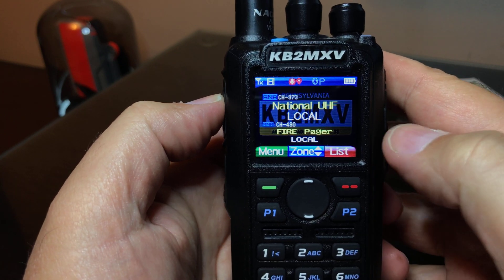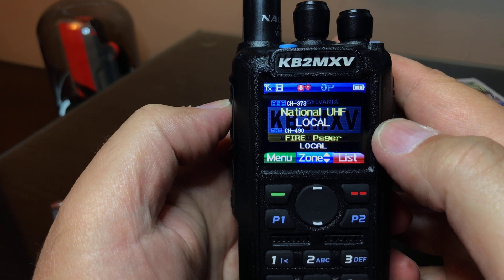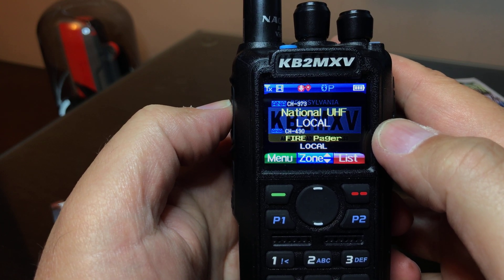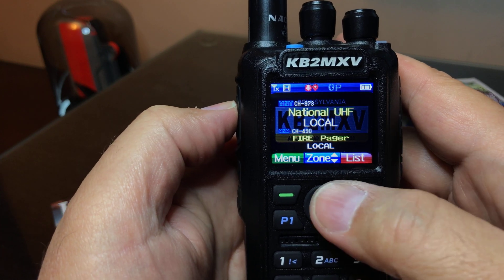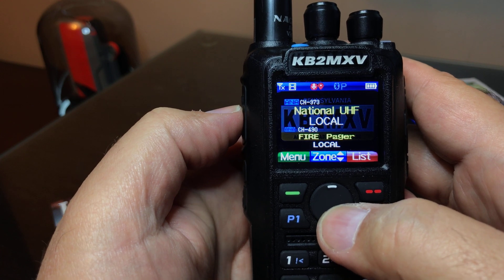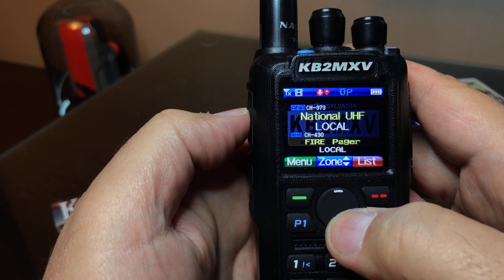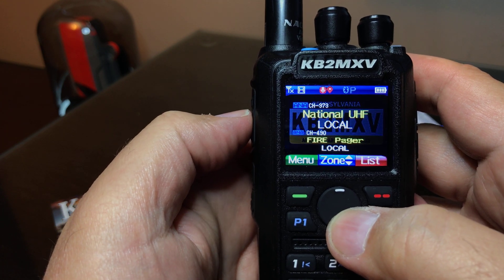Now, the only problem is you cannot send a C or a D as your first DTMF code. When you press the PTT and you hit the up rocker or down rocker, it's changing the zones on the Anytone radio, and there's really no reason that we should be changing zones while we're pressing the PTT.